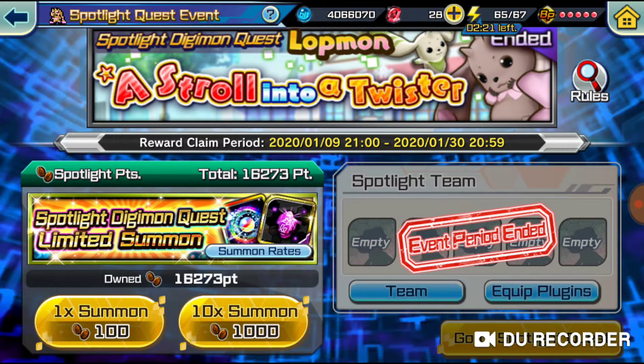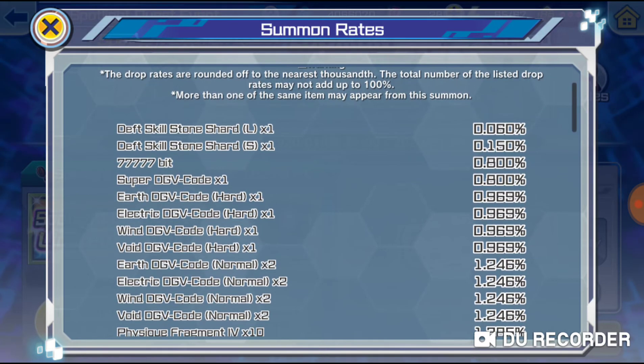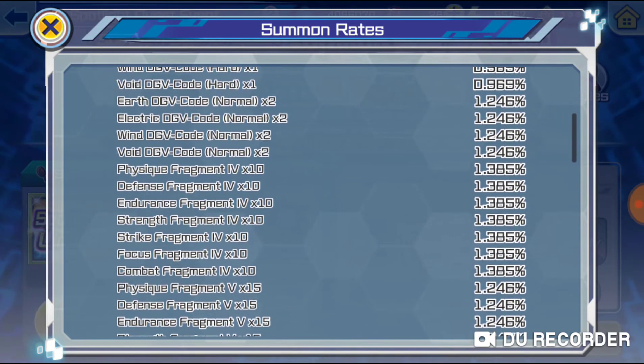First, let's look at the summon rates. You can get death skill shards - large and small. The smallest chance is a 0.06% chance to get the large one, and then a 0.15% chance to get the small one. We also get bits, super codes, hard codes, normal codes, and workout fragments.